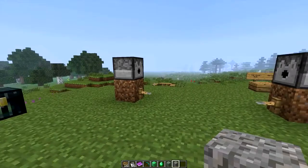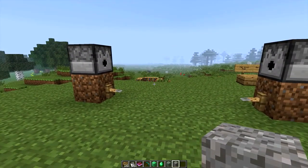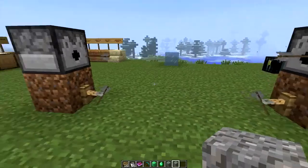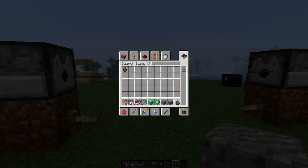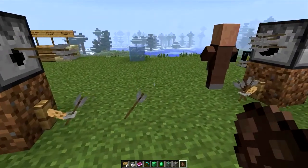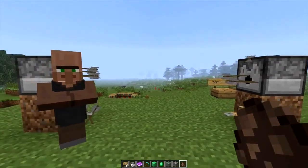The next thing is the tripwire, which is going to be very cool for adventure maps. I've just got a little set up of dispensers shooting arrows — walk through it and you'll see. You could probably set it up with mobs and stuff like this.